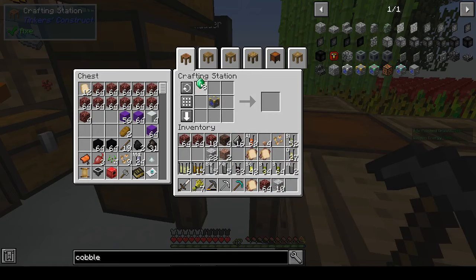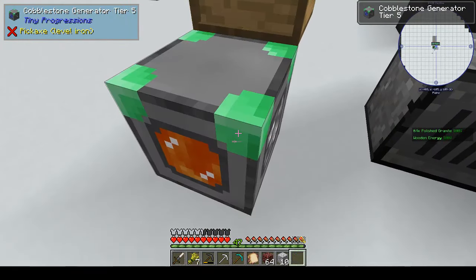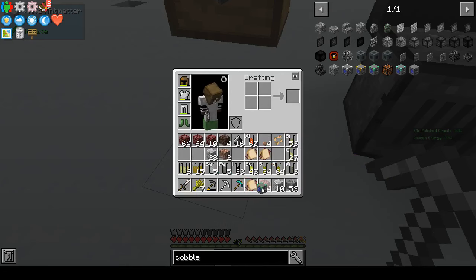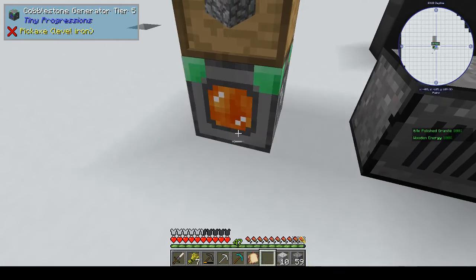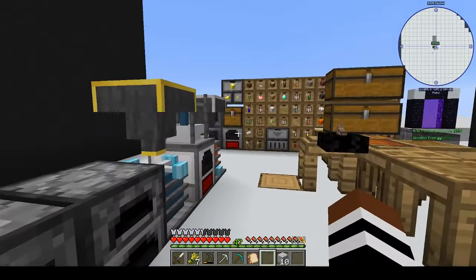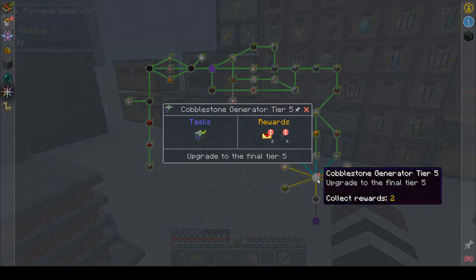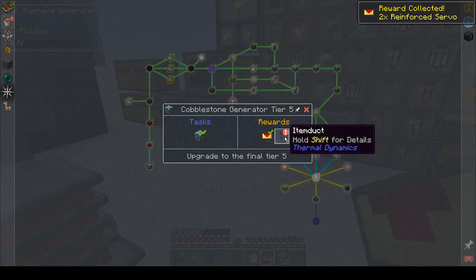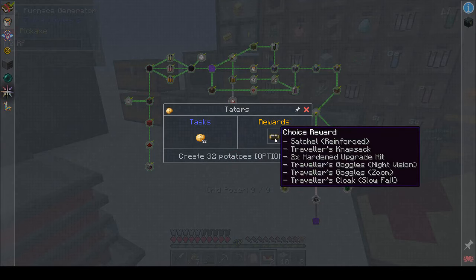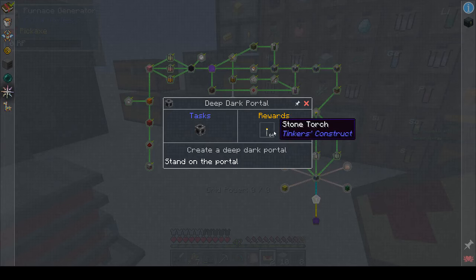I've made my level 5 cobblestone generator — level 4 was the blaze rod one. I've put an inventory on top of it so I can collect all the cobblestone from it, and I put two or three item storage upgrades in there — some we got as a quest reward — so it would store all the cobblestone we need. Some outputs fan out from the cobblestone generator and those are optional.